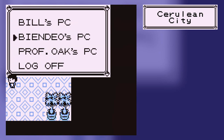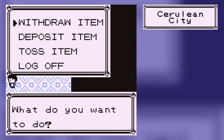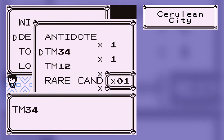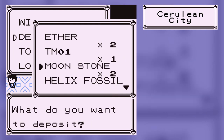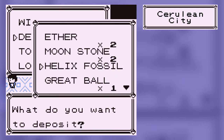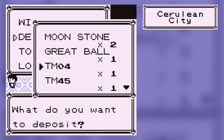Let's turn on the PC, go to Banner's PC — my inventory storage system — and we're going to deposit basically all my TMs, because I don't need my TMs on my person. I will literally use my TMs at the very end of the game. And a Helix Fossil, because you won't need it for a long time.